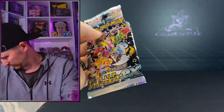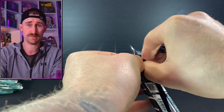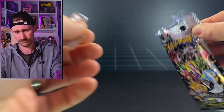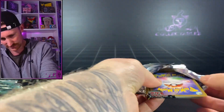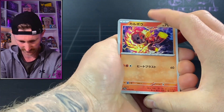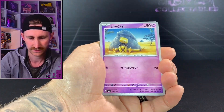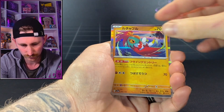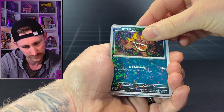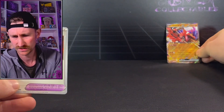Shiny Treasure EX — I think you get three baby shinies and a full art, with the potential of an SIR. Let's send it and see what we get. First pack: Ebra, Noibat, Thunderous, Hawlucha, Mischief... oh, is that Cramorant EX? Very nice, very nice. The reverse holos have quite a nice design — pretty cool indeed.